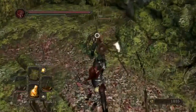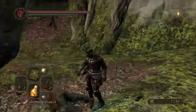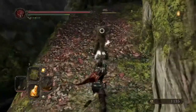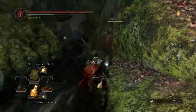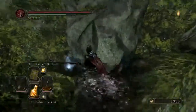When I was PvPing, I didn't use Sacred Oath — it takes up 3 slots. So I switched to Great Magic Barrier, which really helps out if you're fighting any sort of Sorcerer, Hexer, Pyromancer, or Cleric. And I think it only takes 1 slot as well.